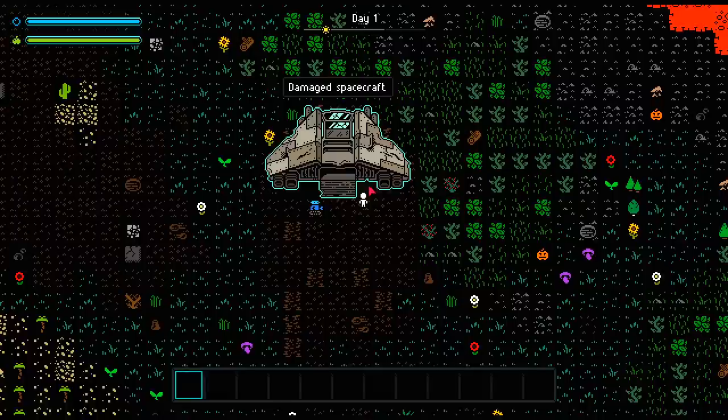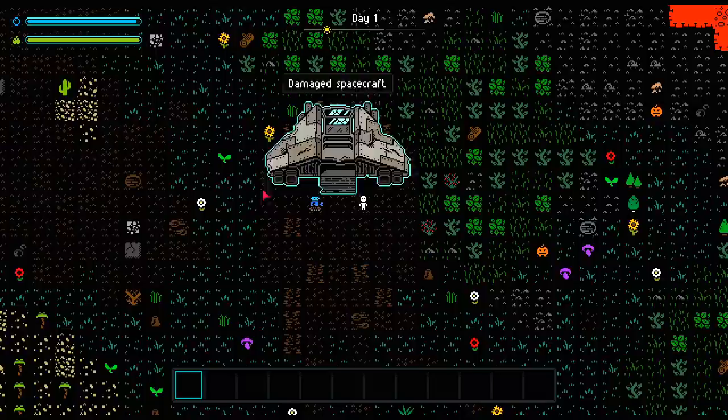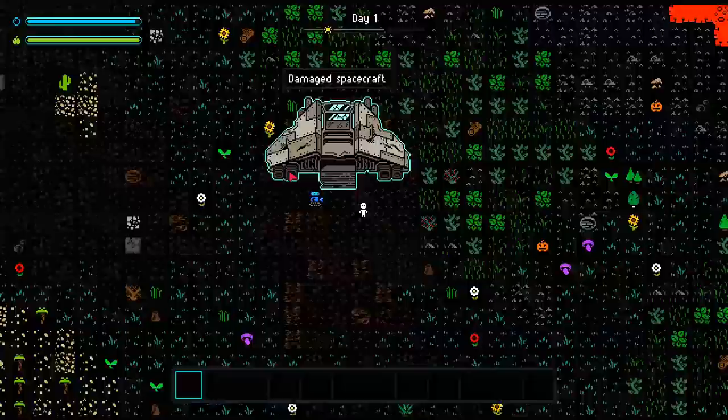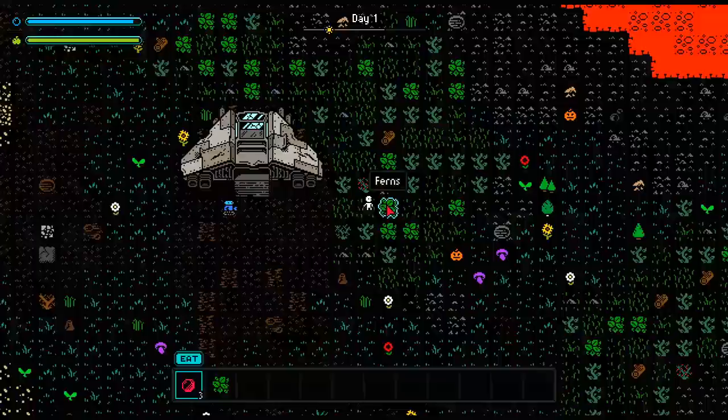So here we are. We're in space and we've got adorable little chiptunes. What I really like about this game is how detailed the spacecraft is — you can tell the developer knows his way around pixel art. This is really cool pixel art for a stylized busted ship. But then once you get into the game it's all just primitives and little jaggies and the plants look like something from a Commodore 64 game. I actually really, really like that.